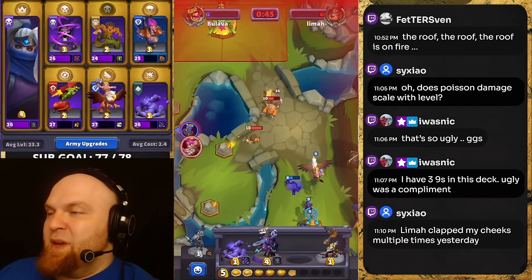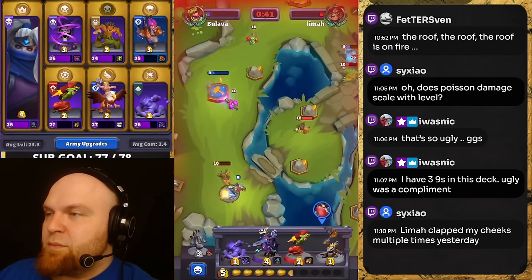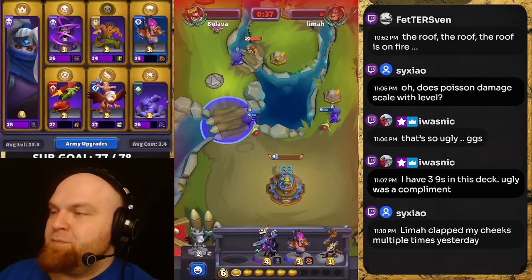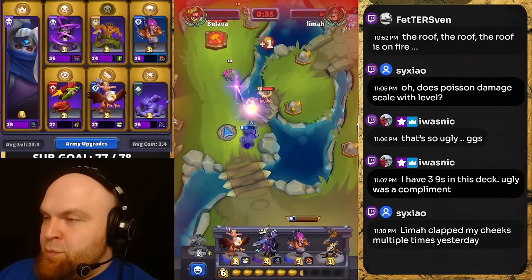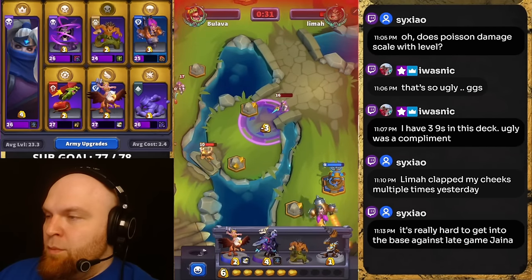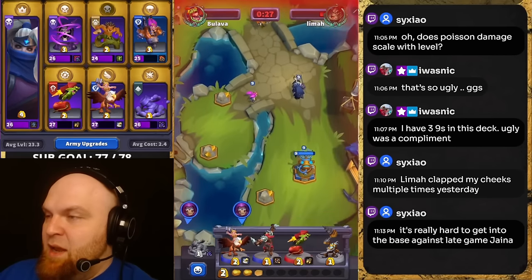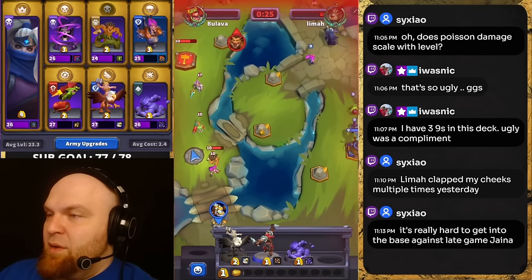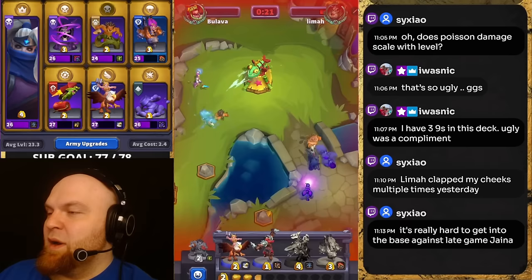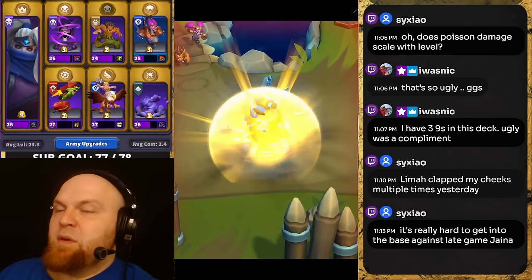At some point I realized there is nothing I can do, but I can't stay AFK so I keep trying. One more execute — we're going to kill this Jaina but there's one on the left side again. Baron level nine, I'm trying to hit the score but it doesn't work. That was it, ladies and gentlemen.